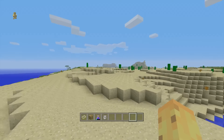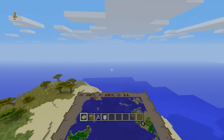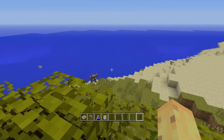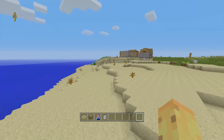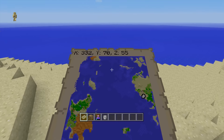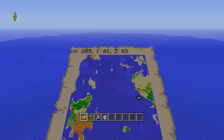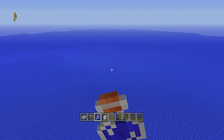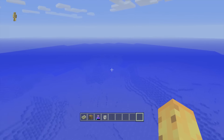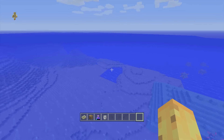So that's the spawn area right here — it's a big island, like a lot of seeds on Minecraft console now. You get a big island and then everything else comes after that. Once you decide to leave, you might want to head to the south-southwest of the map diagonally, because heading that way will take you directly to the place you want to be. On the way, you'll actually find yourself an ocean monument.